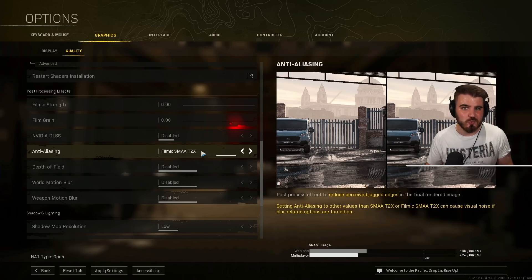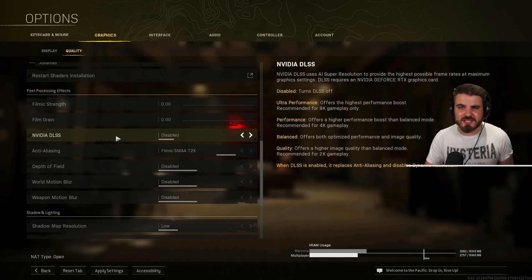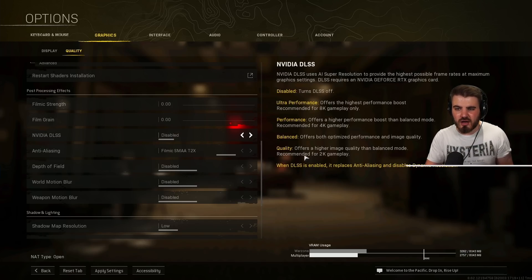Nvidia DLSS: I recommend leaving this disabled in most cases, especially at 1080p. It doesn't help much and causes weird artifacting on items on the floor. However, if you can activate DLSS and are running at 1440p or above, you can get decent results: set it to quality at 1440p, performance at 4K, and ultra performance at 8K. For most people running 1080p or 1440p just wanting a well-rounded experience, leave it disabled — it won't affect much.